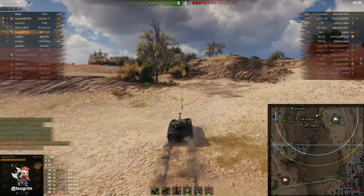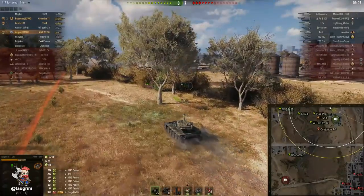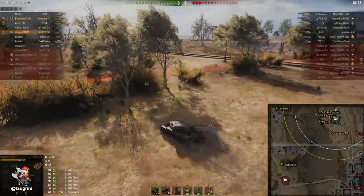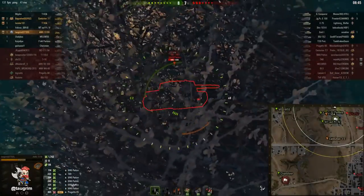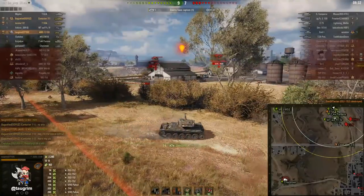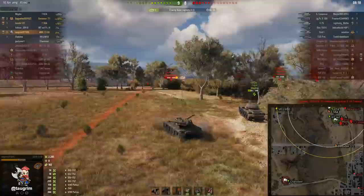Me and my two platoon mates Tonstor and Bagetted are rotating back to base to counter their exit from city — especially when they come to cap our base, that's the smartest thing for us to do. The charioteer is pushing their base, but if they have any snipers or campers, he's conceding the first shot advantage to them. If there are any enemy TDs near their base, they're going to outspot the charioteer and get the first shot advantage. If you push their base right now, you're giving their campers something to do. We know their tanks at city are probably going to push toward our cap — and that's exactly what happens. I'm able to work this bush line here to clip out that ISG 152. There's a little bit of a gap between the bushes, so you want to be careful when you cross gaps like that.